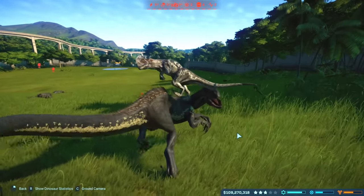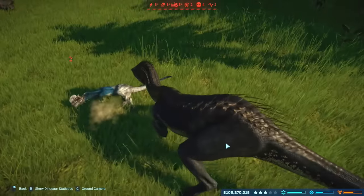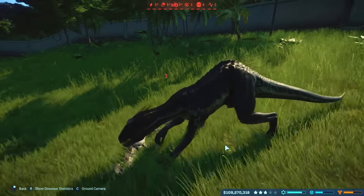Dilophosaurus is going to lunge on his back though. There it is! Oh, look at it! That looks awesome! And then thrown down! BAM!